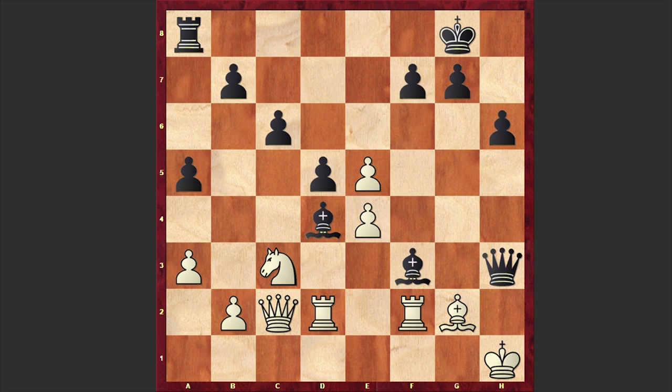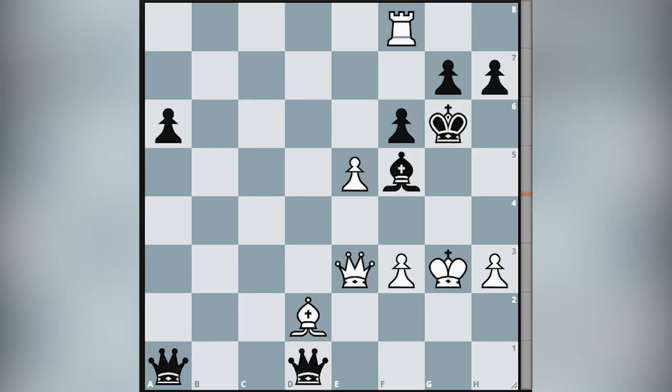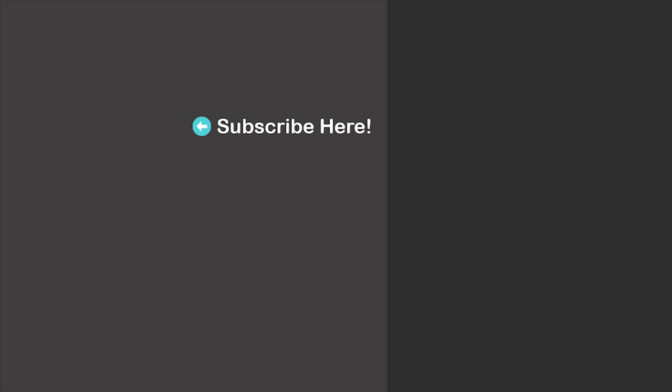What a game! As I mentioned at the beginning, Kasa Korle simply played this game like a machine in a hyper-aggressive attacking style. In the end, let's also solve a chess puzzle — please take a look at this position and try to find the mating line for white. It's white to move and I will wait for your answer in the comment section. Thanks for watching, here are more suggestions for you — feel free to check them out. I'll see you in my next video. Take care.